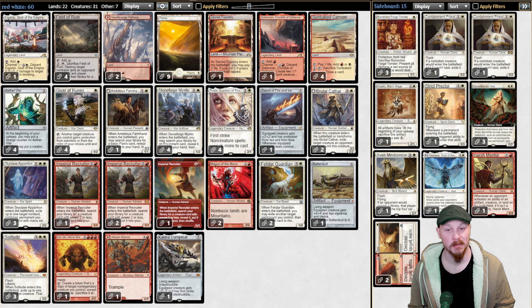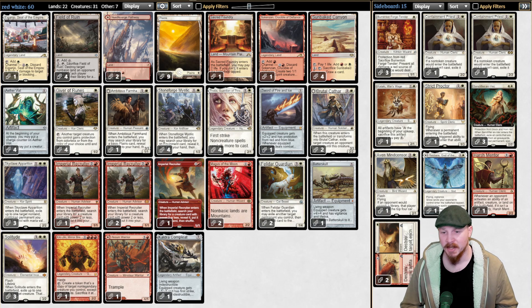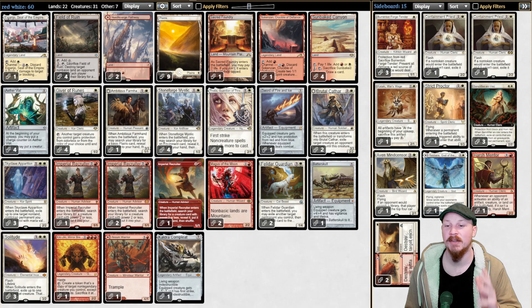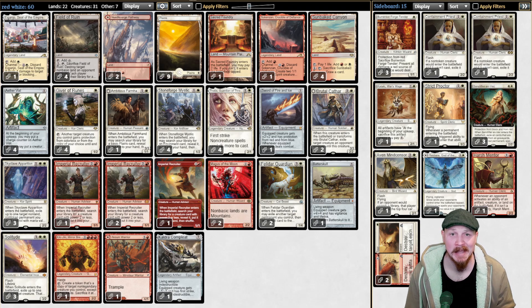So this is a Red-White Imperial Recruiter Taxes list. I've been talking to a few people about it on the channel and I've decided to go for the combo route using Felidar Guardian and Kiki-Jiki Mirror Breaker, so we potentially have an infinite combo in the deck. But Imperial Recruiter's main job is to just select the correct hate piece at the correct time so that we can challenge the board and keep ourselves in an aggressive position. There's not going to be many jokes or memes — I hope you enjoy the video and I hope you've had a good year. Let's get on with the games.